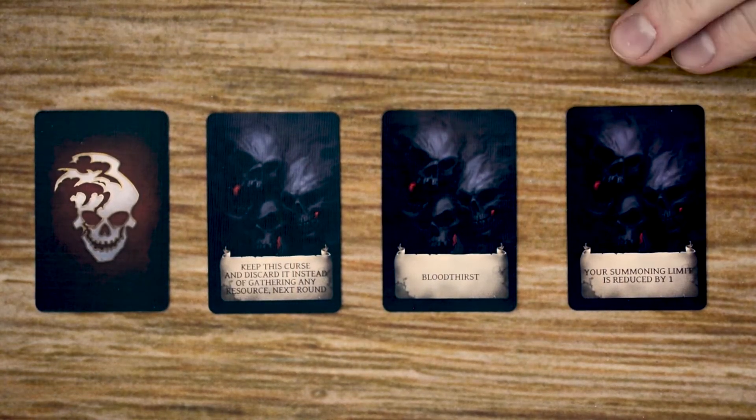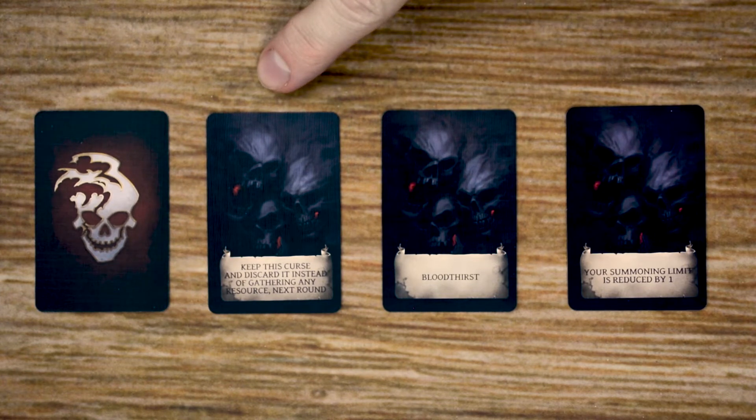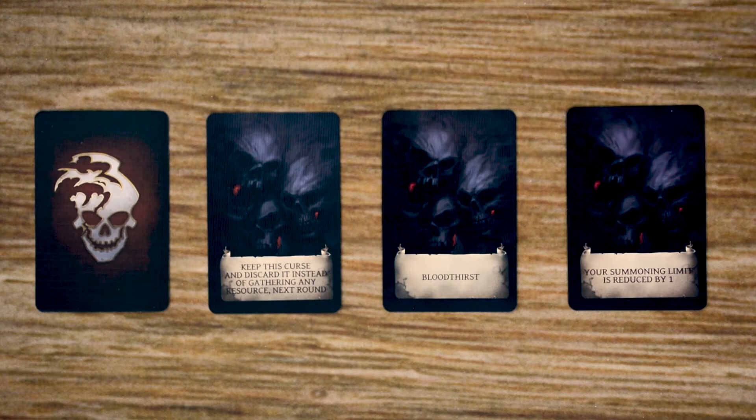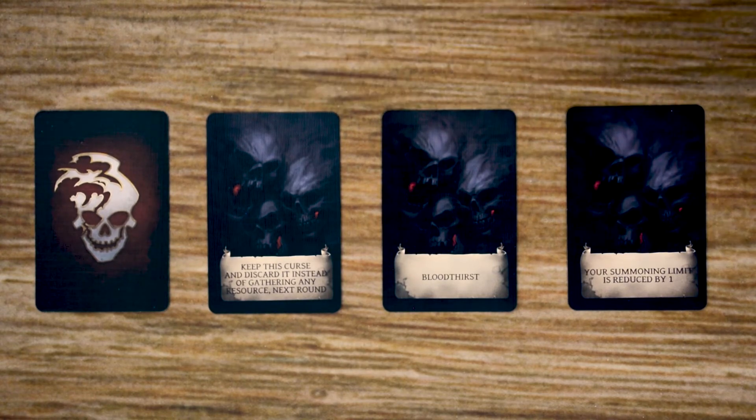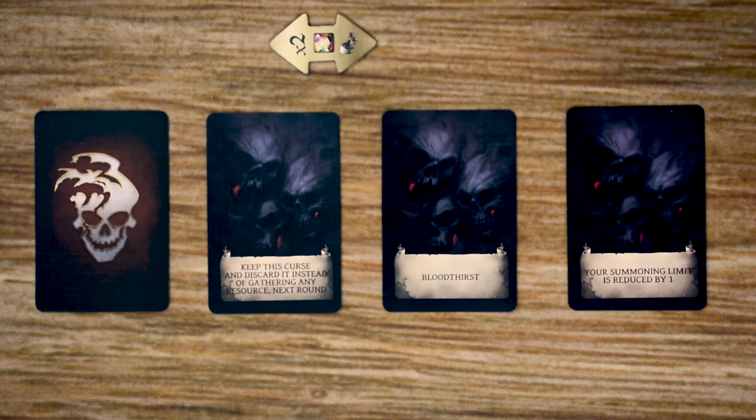The second set of cards we have here are the curse cards, and there are a number of different ways players will be able to gain these throughout the game. A player can only have a maximum of three curses at any time, so if a player receives a fourth curse, they're going to choose one of their three existing curses to discard and then gain the fourth. One curse says to keep it and discard it instead of gathering any resource next round — meaning the next time you would gather a resource, you discard this card instead. If the times two marker is pointing toward a resource you would gain, instead of gaining two, you would only gain one, as this curse takes care of the other one, but you would still gain one.